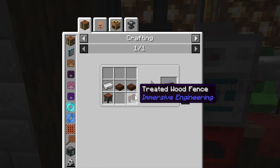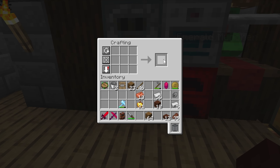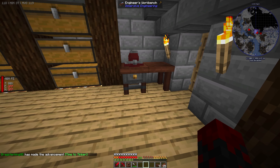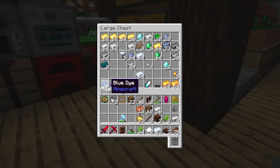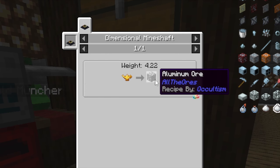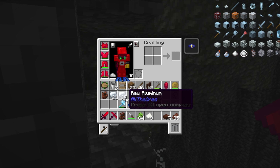Now all we have left is the iron mechanical components and the light bulb. For the components we need iron plates and one copper. There's the plates and there's the component. Now it's light bulb time, and that's more complicated than I thought — the materials are pretty easy to get, I just need a blueprint. Before that we need this workbench, which requires treated wood slabs, treated wood fence, and an engineering crafting table — which in turn needs the slabs, treated sticks, and a crafting table.